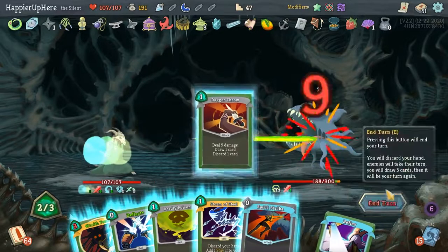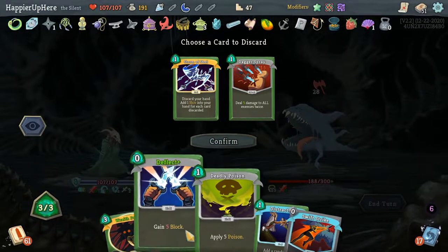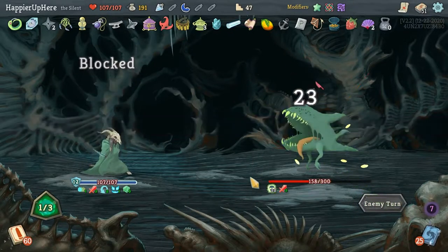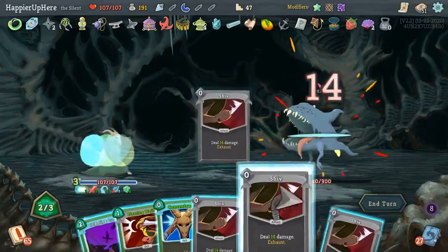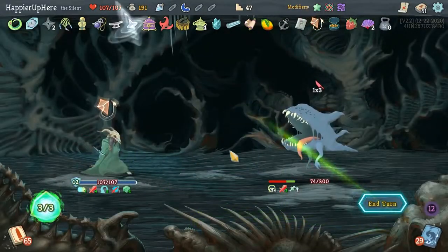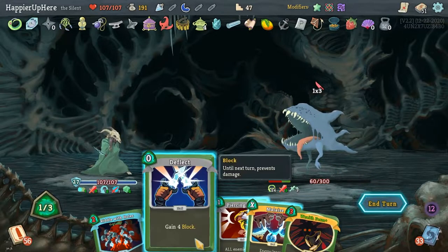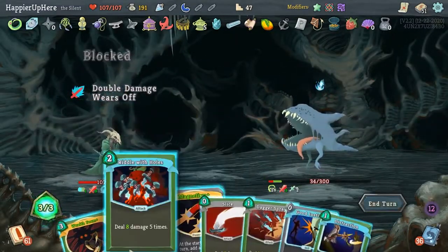I should definitely play Well-Laid Plans. Let's Burst the Catalyst to make my life easier, hopefully get a few more poisons for the upcoming boss fight. Gain energy and then Concentrate for more energy. Deflect, Distraction — a Tasma Killer, Swift Strike, Wraith Form. Slice, Blade Dance — okay, and Crippling Cloud. Concentrate gives me a Survivor. Neutralize is coming up, Acrobatics — get rid of the Reflex. Keep the Wraith Form, Riddle with Holds for next turn. Riddle with Holds kills.